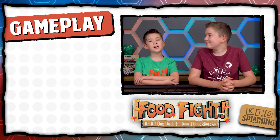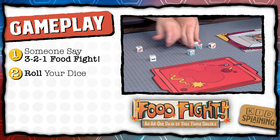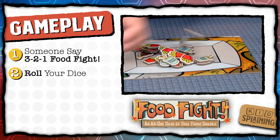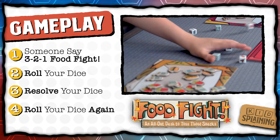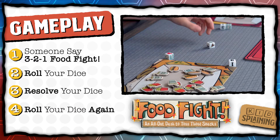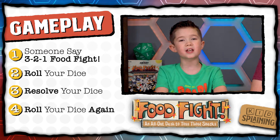Once you're ready to start playing, pick a player to say 1-2-3 Food Fight and then start rolling your dice. The dice are going to tell you how to move the food on your tray. You roll all of your dice at the same time and immediately resolve them and roll them all again. There's no turns — everybody's trying to go as fast as they can, rolling and moving and rolling again until they clear their plate.